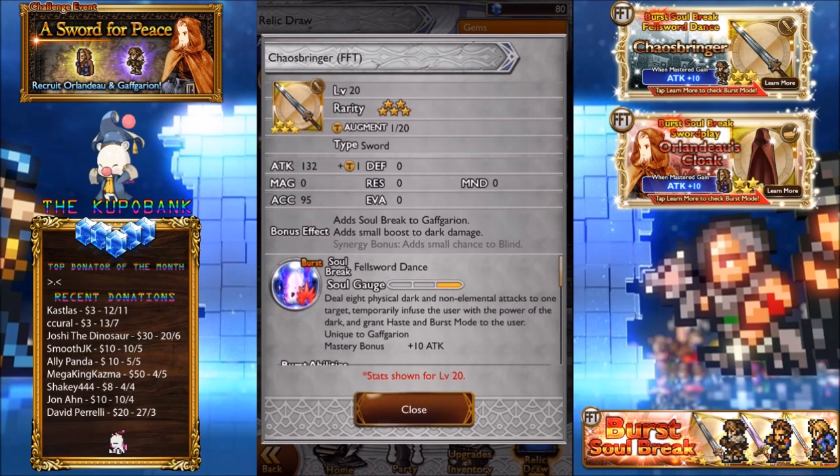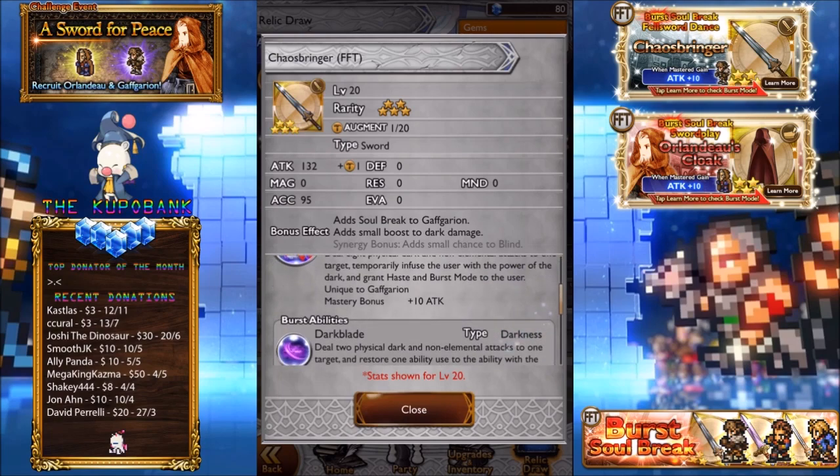Just notice that icon looks exactly the same as Hello Bolt, the one that Agrius has except purple slash pink. Deal 8 physical dark and non-elemental attacks to 1 target. Temporally infuse the user with the power of dark. Obviously this guy's evil so of course dark would suit him.